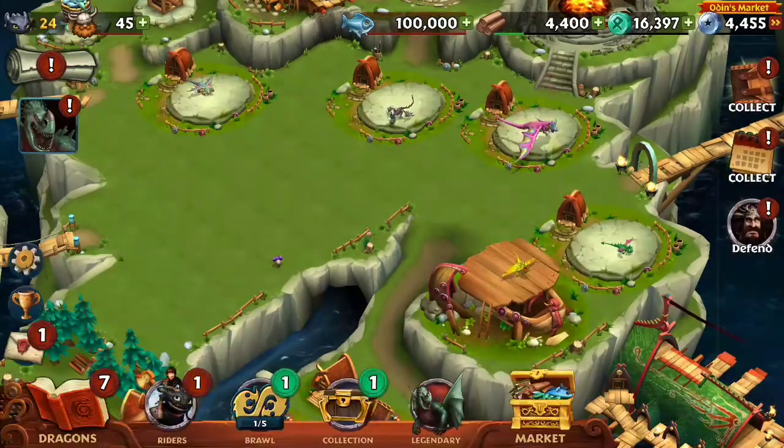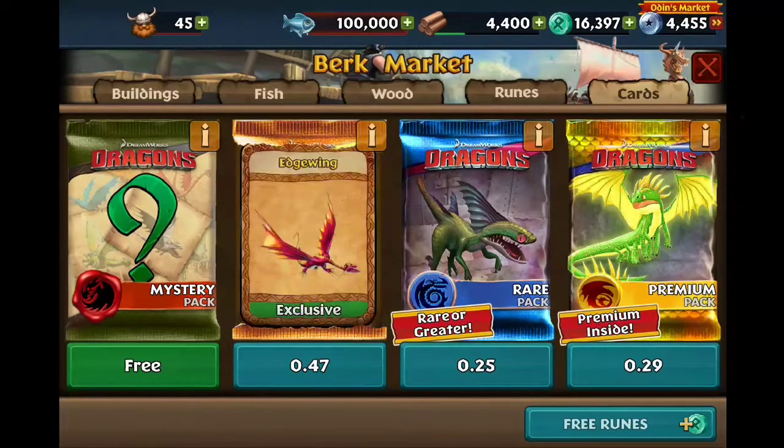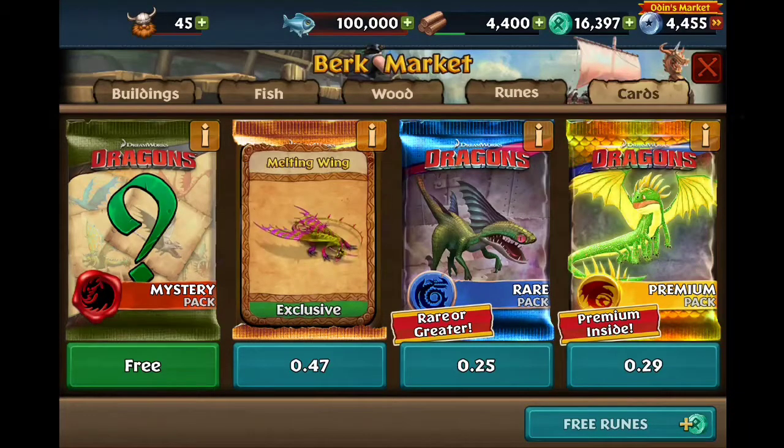That's right. Every dragon that came in the traditional Easter pack, I pulled for you guys just to show you. And honestly, I think I did a good thing. We got the Guardian Dragon, we got Edge Wing, we got Melting Wing, Fang Master, and my favorite, Egg Blossom.